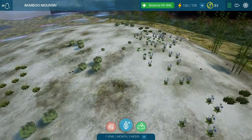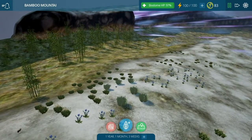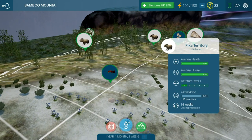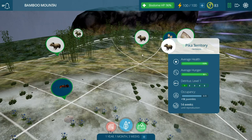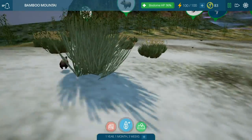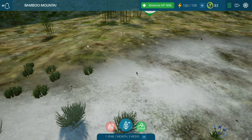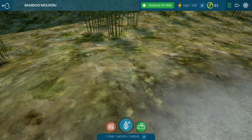I missed out on any of the reports over what happened while we were gone, but we can definitely see with our very own eyeballs that these maidenhair ferns are really struggling to survive with as many pika as are out and about. Let me turn on the territories. How are our pika doing? 18 juveniles — oh my goodness! They're going to start reproducing again in 14 weeks and their hunger is kind of going up. They just destroyed that grass population — did you see that? They just finished eating all of those plants.